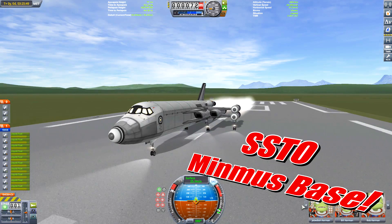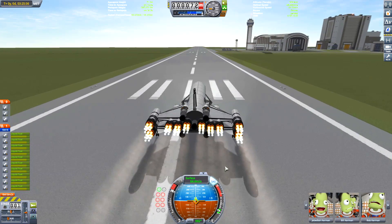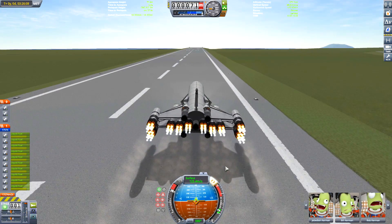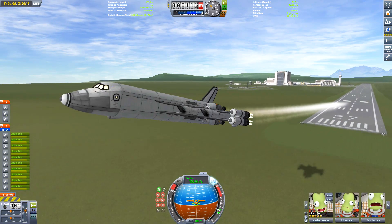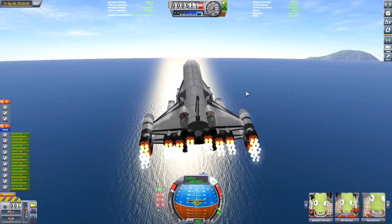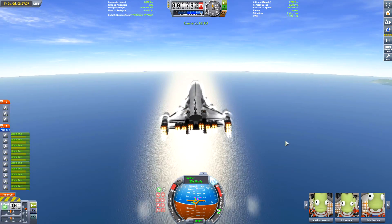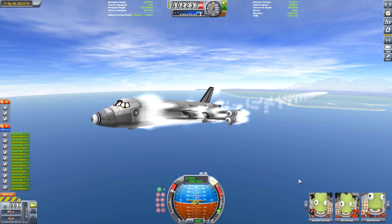Hello ladies and gentlemen, welcome to the SSTO Minmus base. We're going to be launching this SSTO, get it to Minmus, and start constructing a base — we're going to do two launches. First off, let's have a look at this launch. We have a load of Rapier engines to give extra speed, because even though this has a dual wing design, it doesn't have quite enough lift — only just enough to go straight at around 300 meters per second. You can see I'm struggling to keep the nose pointed there until it gets up to about 400 meters per second, then we'll be able to get into orbit. Other than that, this is a standard SSTO ascent.